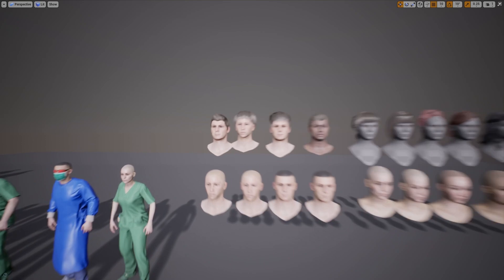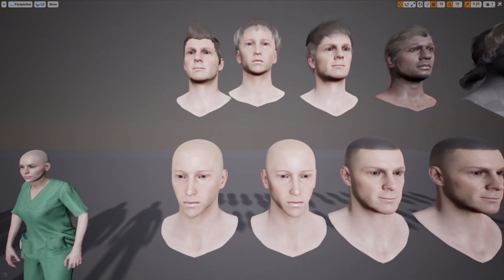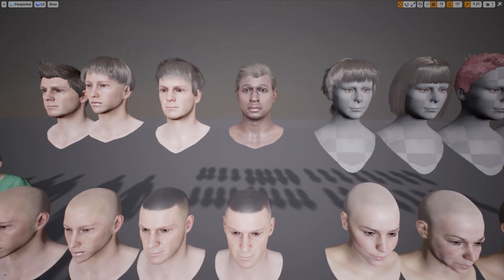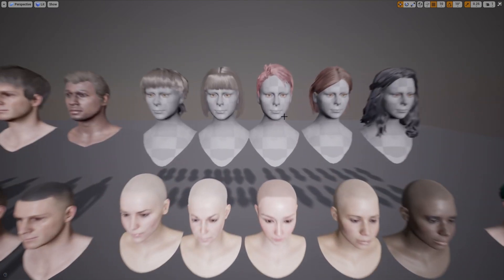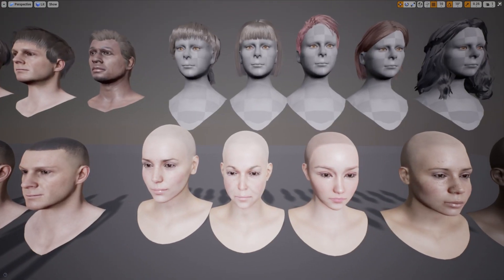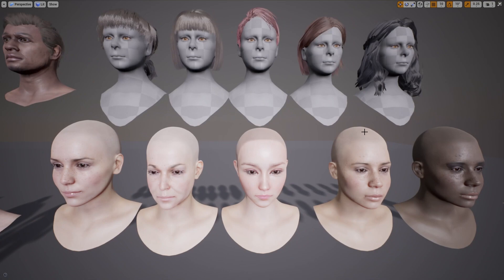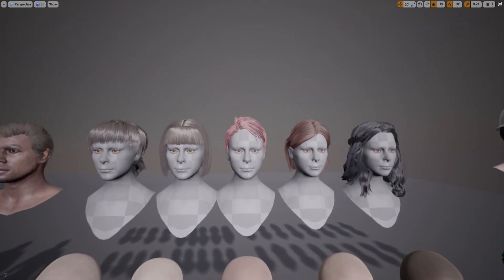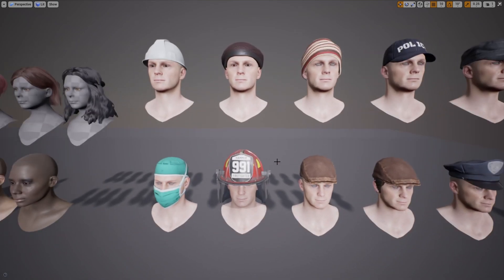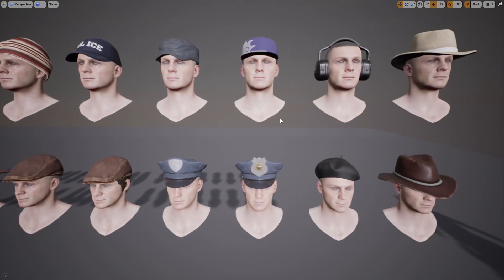Over here are the different face types — the different male face types as well as the different hair types. You can see the different hairstyles. And over here are the different female face types. All the characters are basically modular, so you can swap out the different faces and the different hair types. And then here we have all the different hats and accessories — some of the different helmets, caps, things like that. It even comes with headphones.